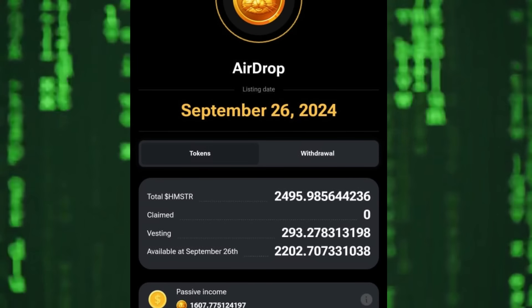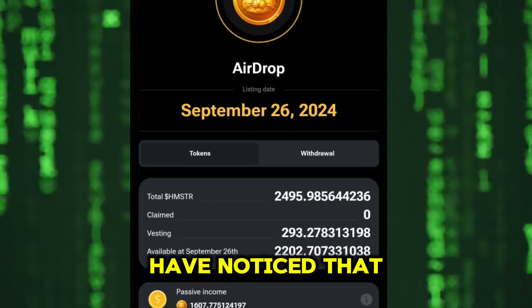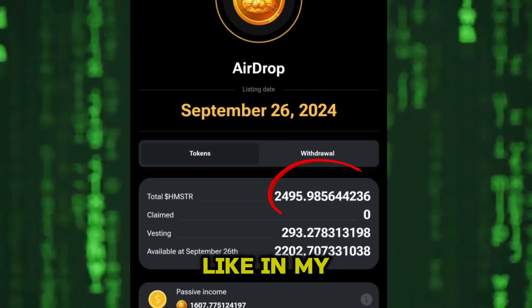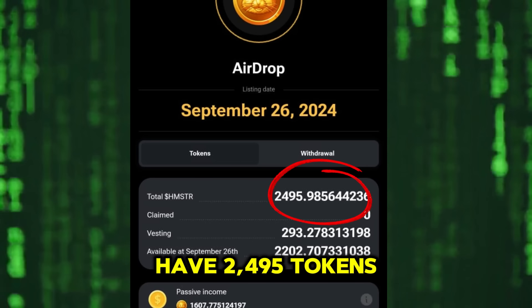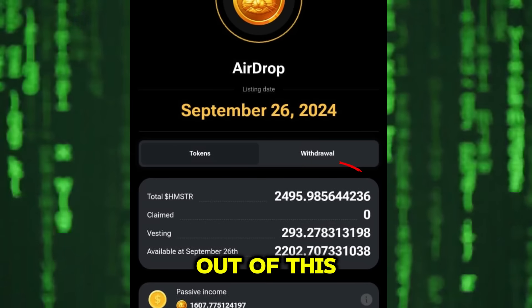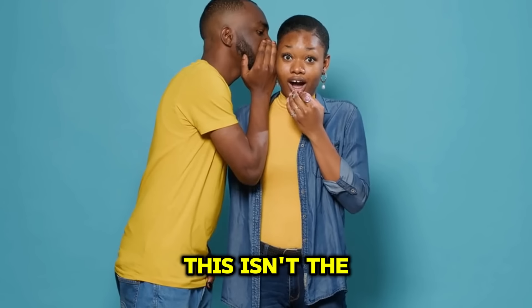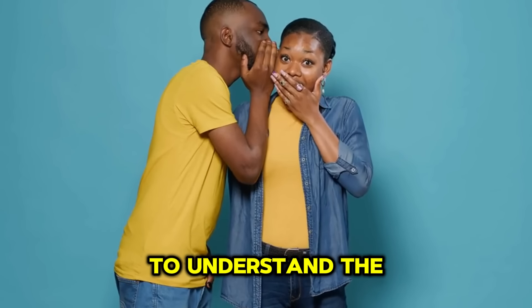Now let's dive into the main topic and jump into the airdrops section of Hamster Combat. You might have noticed that in your Hamster Combat account, the total number of tokens you have is shown — in my case, I have 2,495 tokens. Out of this, a portion has been claimed, but none of it has been withdrawn to my exchange yet. This isn't the main point, but it's important to understand the context.